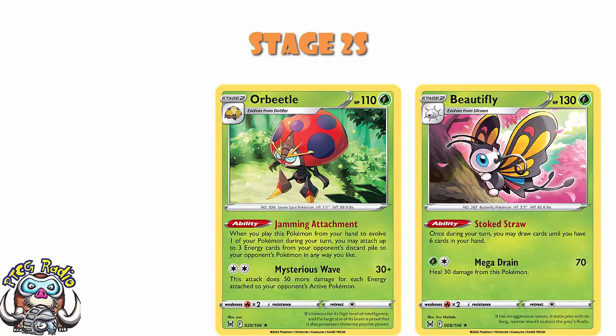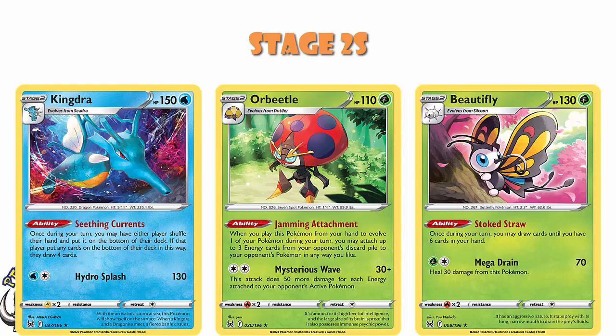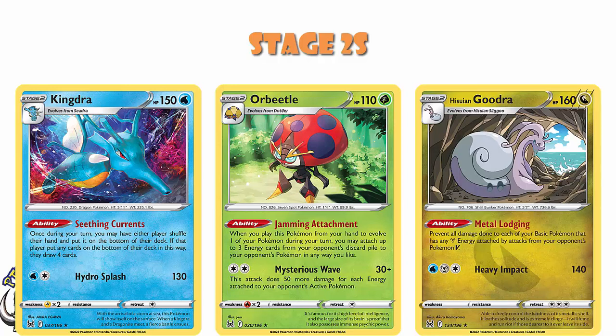But again, it's on a Stage 2. There is a Kingdra with a really nice ability that lets you have either player shuffle their hand and put it on the bottom of their deck, and if they put any cards on the bottom of their deck, they draw 4. And then there is a Hisuian Gudra — not the V-Star, just the regular — with the ability Metal Lodging that prevents all damage done to each of your basic Pokemon with any metal energy attached by attacks from your opponent's Pokemon V. Useful ability, but on Stage 2, I don't think it's very techable. So with all of that borne in mind, what did make the list?